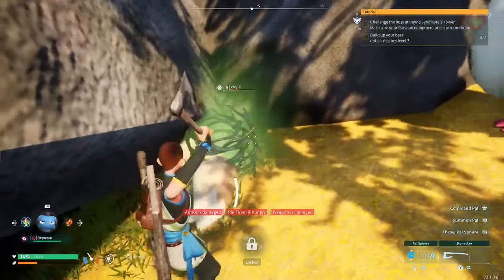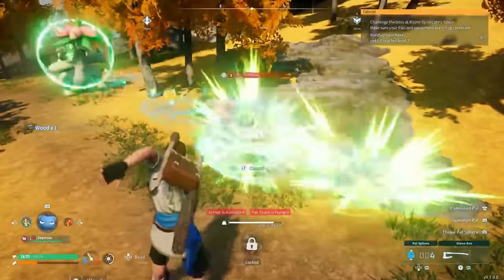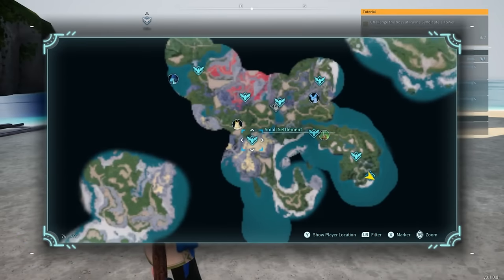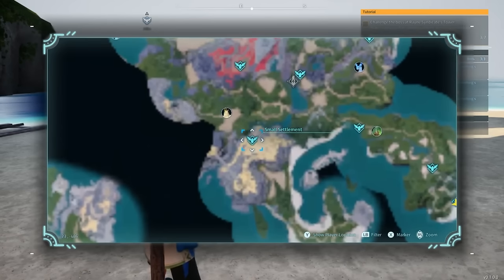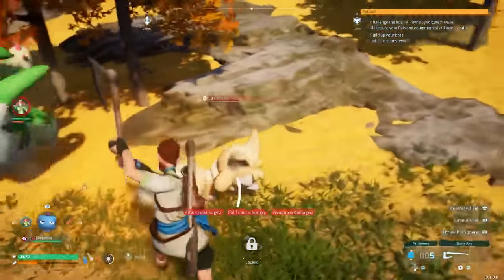Just so you're loaded up on pal spheres — and keep in mind the more of them you catch, the more you can have working at your base. Vixie will be located around this vicinity on the map. You'll find them in this general area; just be on the lookout for the fall trees around there, that's where some of them will be.